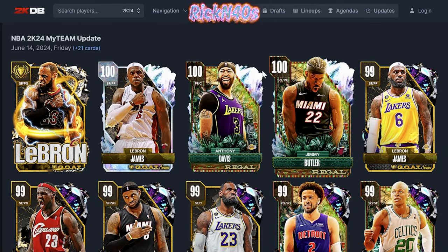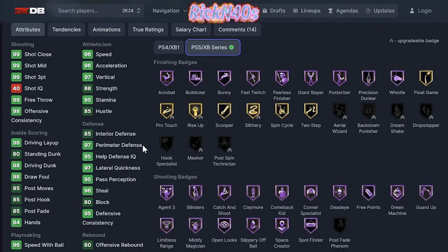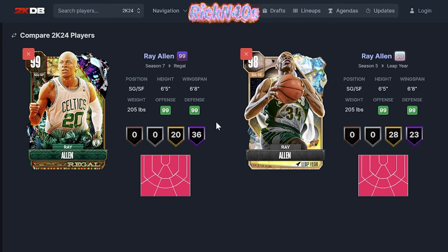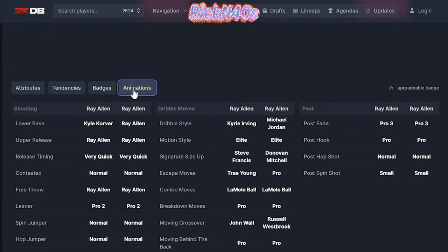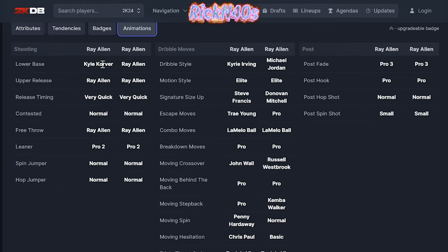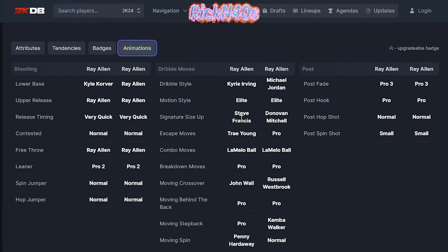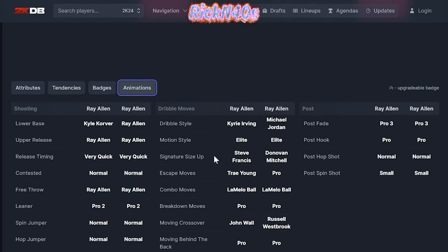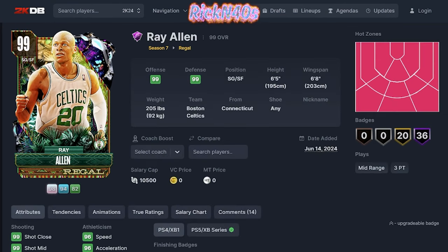I low-key want to look at this Ray Allen and this Jimmy Butler. If we take a look at Ray Allen, he looks like he's got some big upgrades — 99 three-point shot, 97 ball handle. This card is looking OK. I want to put him side by side with Leap Year Ray Allen — 149 attributes difference. The new Ray has Kyle Korver lower base, that's going to go crazy. Steve Francis signature size-up. Trae Young Escape. This new Ray is going crazy. He has Trae Young Escape and Kyle Korver's lower base. Ray is going to be a beast — Uncle Ray Ray just got an upgrade.